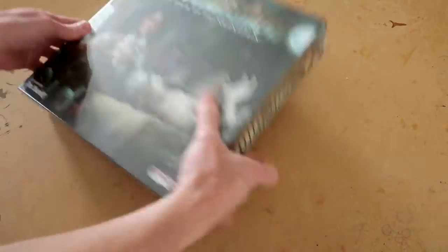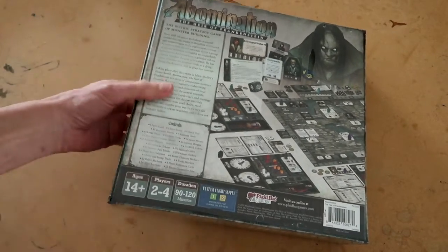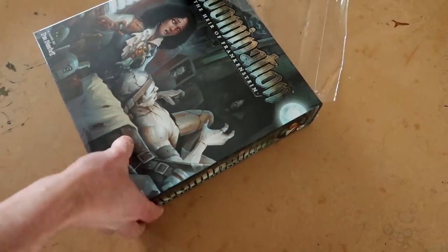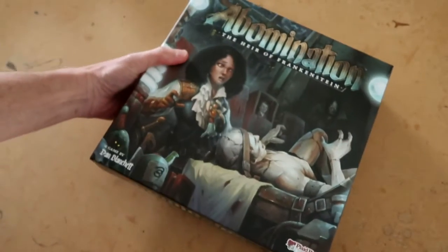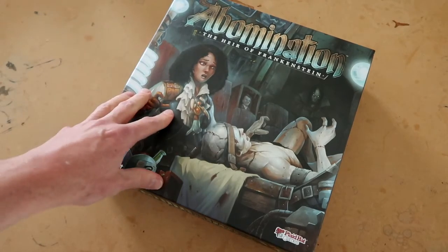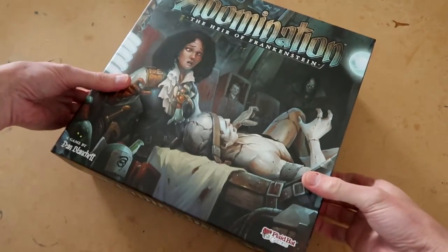Let's have a look inside and see what you get in a box of Abomination. I haven't used my usual background — this is my workbench. It seems strangely appropriate to have a workbench when opening a box about creating creatures out of body parts.